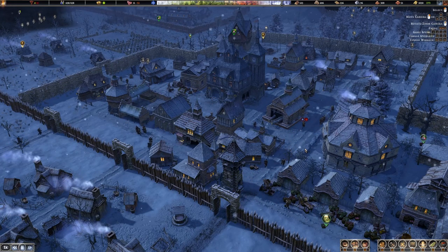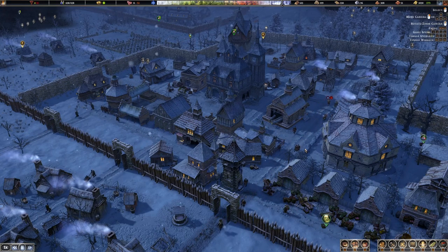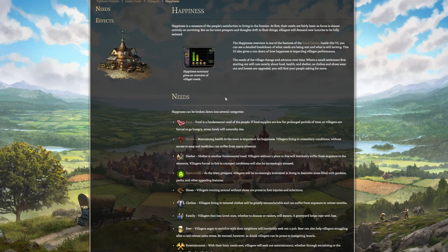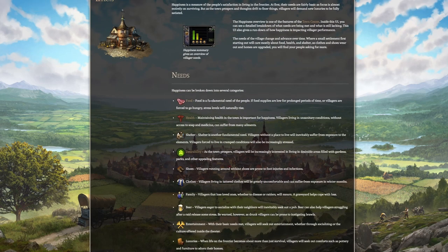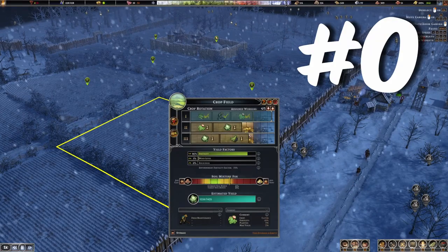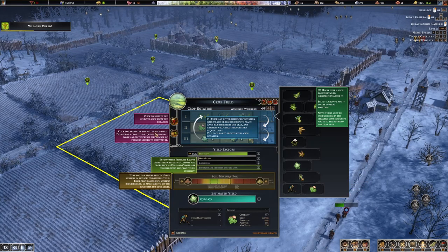Before we dive into the tips, there is no tutorial per se in the game, but there is an online Wikipedia where you can see a lot of different elements. For example, if you click on happiness it will describe the different needs. On top of that there's also a lot of information in-game in many of the buildings — when you click on the question mark it will add overlays that explain what to do.